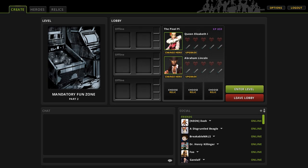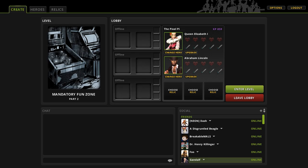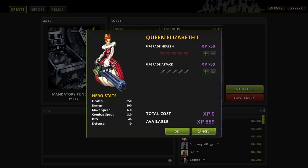Let's start a game and show you what it's all about. I can also upgrade my heroes — I've got Queen Elizabeth the First and Abraham Lincoln as my two chosen characters. I can switch heroes if I want; it shows all your stats and everything else you could want to know about a hero.